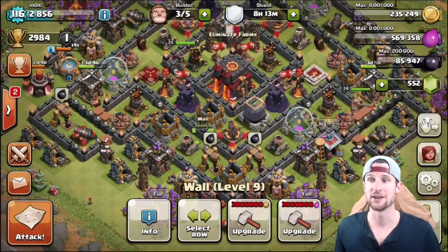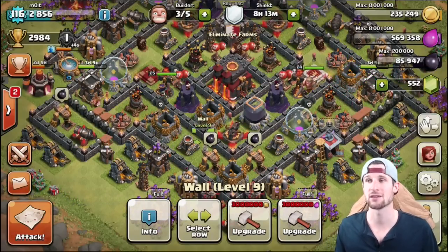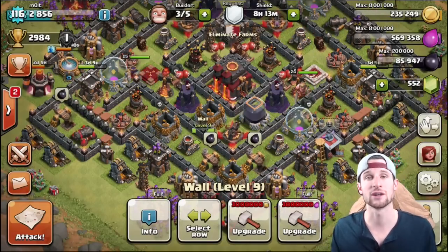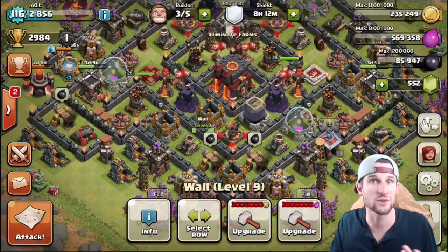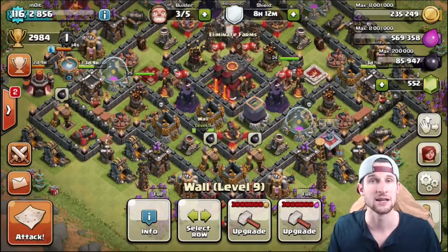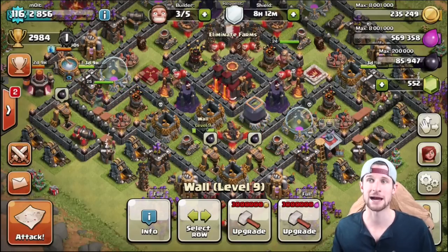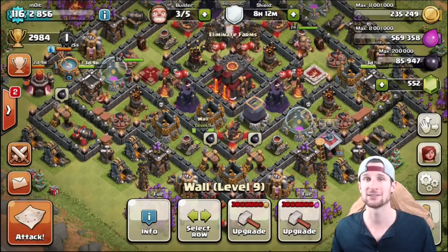Next we're going to talk about point defenses. Just like with splash defenses, we want to make sure they cover the entire base so that you can affect the majority of troops attacking from any side. Point defenses are like your archer towers and your cannons. Archer towers have one more range than cannons do.